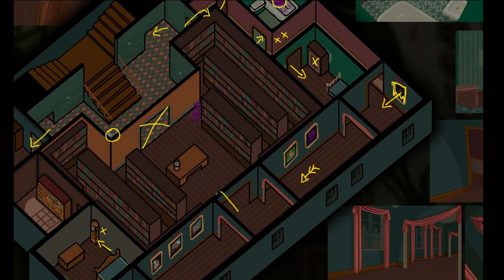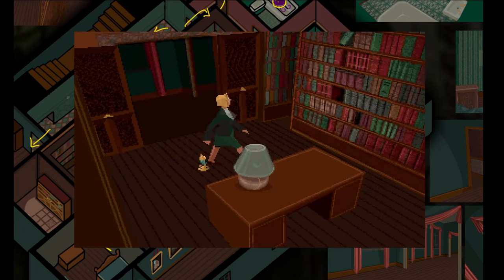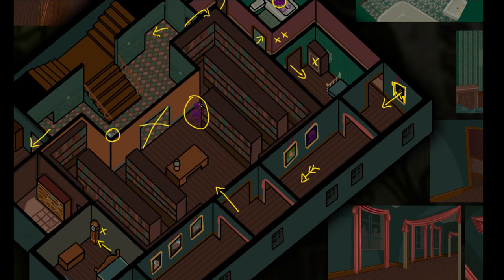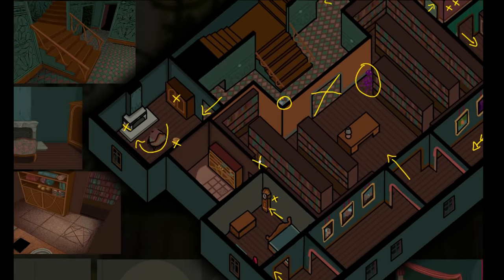Heading into the library, it's dark and we have to use a light, but there is indeed a prowler among the books — a purple particle monster that can phase through the shelves. We need to frantically search around the library until we find a spot where we can place the book from Jeremy's bedroom to open up a secret passage into his little ritual room.